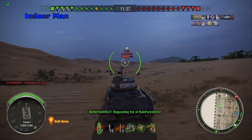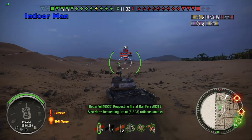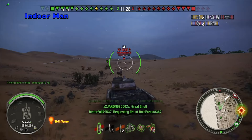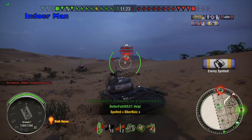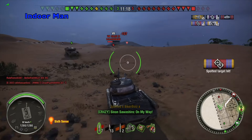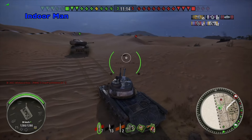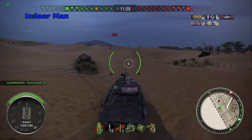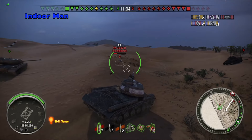Now we're fighting an E25 and a VK 30.02, which are both pretty easy tanks for the IS-2 to fight. Since the T29 is not having a lot of luck getting damage in on them, even though he's got the superior gun depression, if we want to push through here and avoid a prolonged battle I'm going to have to be aggressive and charge them. There's a clear opportunity to go over the dune and I take it. The IS-2 doesn't have access to a vertical stabilizer, so on-the-move shots like this are always a bit risky.